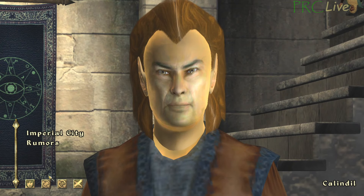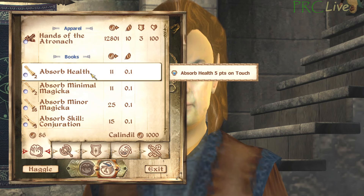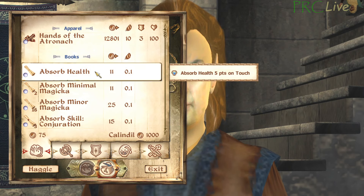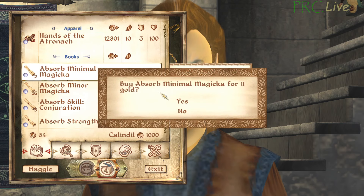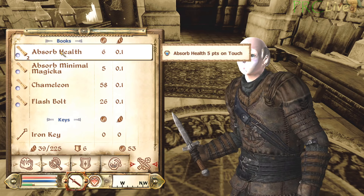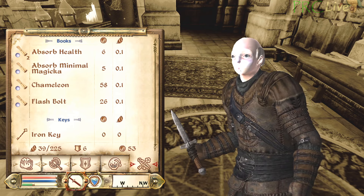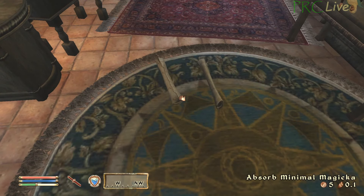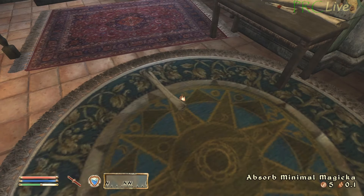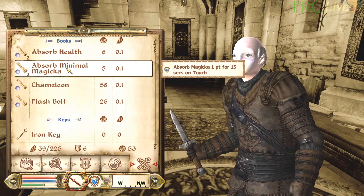All you need to perform this glitch is two stacks of two different scrolls. These can be purchased from Kalindal in the Imperial City Market District, since he always has an assortment of scrolls for sale. Once you have at least two of one type of scroll and one of another, open your inventory. Select the scroll that represents the quantity of the item you want to dupe. Then, without closing your inventory, find the item you want to dupe and drop it. When you exit your inventory, there will now be a number of that item dropped equal to the number of scrolls in the stack that you selected.